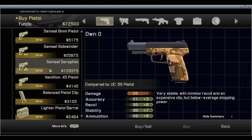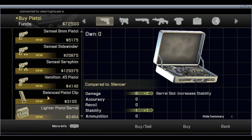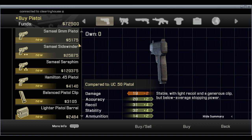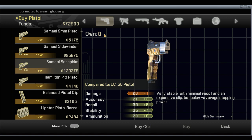Clearing house! We've got 72 G's and stuff in here is expensive. There's a bunch of different mods — we can get a balanced pistol grip that increases recoil control, a lighter pistol barrel, but that would remove the silencer. Compared to my .50 caliber, these two are better but they're very expensive. This one's really expensive, this one's CRAZY expensive. I don't really want to spend that much money just yet.